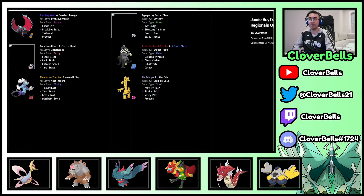This is Life Orb Gholdengo with Nasty Plot as well — pretty good. All in all, a pretty cool team from Jamie. Terra Blast Terra Fairy is good against Fighting types and can do a number on Iron Hands, since Drain Punch is not very nice but now with Terra Blast Terra Fairy you can put pressure on Iron Hands altogether. It's also great against Urshifu Rapid Strike and against Dragon types like another Roaring Moon with that 4x Fairy weakness. Good result from Jamie.